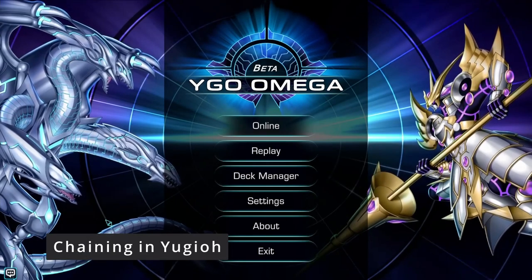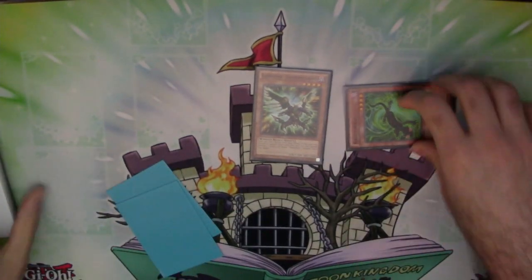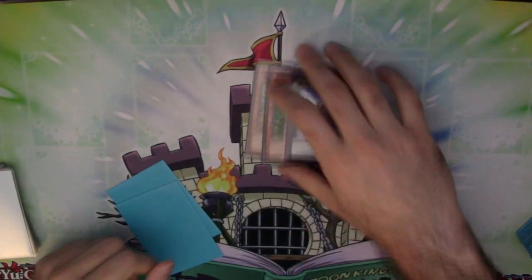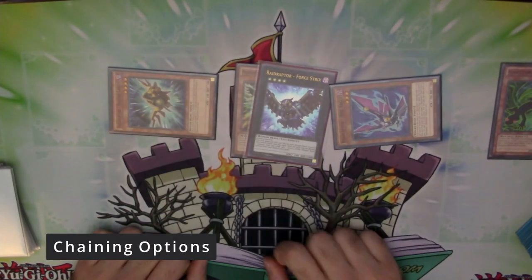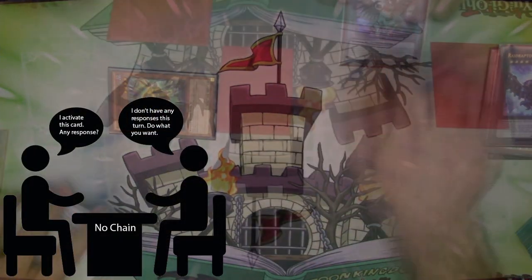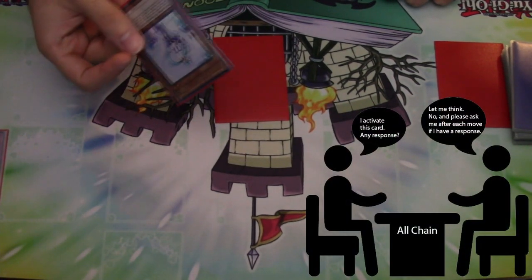But let's get to the heart of Yu-Gi-Oh!: reacting to your opponent's actions, or chaining. In real life, you communicate with your opponent to understand the flow of events and priority within the game whenever an action is taken — special summon, does the summon resolve, activate effect, any response. Each of these is an event in the game. Sometimes you just tell your opponent 'I got nothing, go crazy,' so they stop asking you for a response. Other times you want to stop and think about what the opponent is doing before you give them the okay.